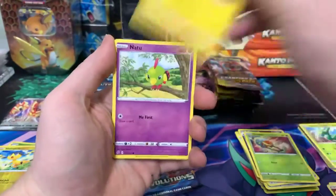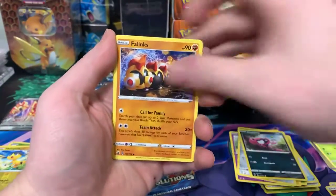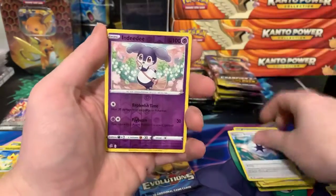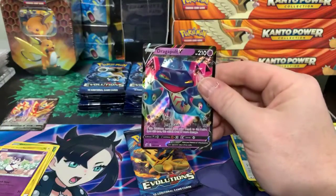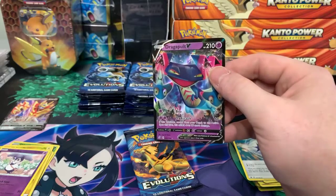Grubbin, Electabuzz, Natu, Honedge, Impidimp, Energy, Inkay, Palpitoad, Energy, Indeedee — and we got a Dragapult V! I think I already have this one but not 100% sure — I'll sleeve it up and have a look.